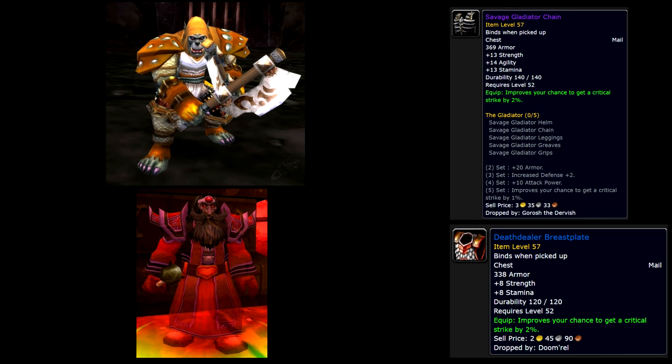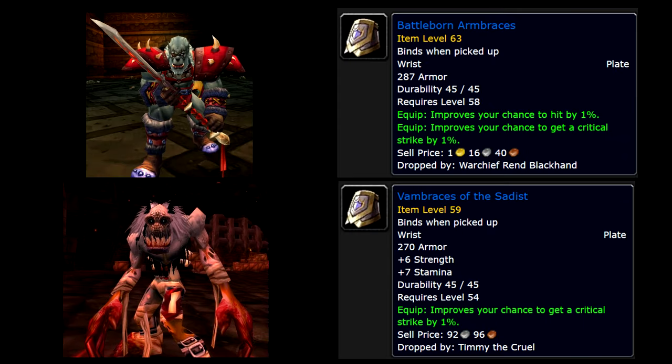The next slot is Chest, and the best in slot is the Savage Gladiator Chain. This drops from the boss Gorosh the Devourer in Blackrock Depths — he's located in the Arena event. The second best is the Death Dealer Breastplate, which drops from the boss Doomrel, also in Blackrock Depths.